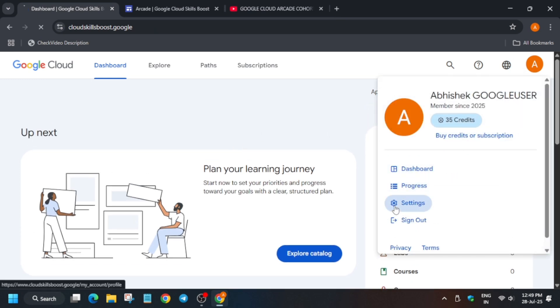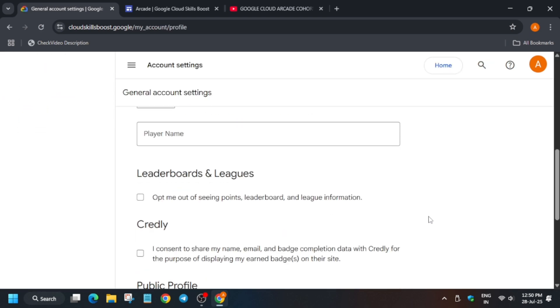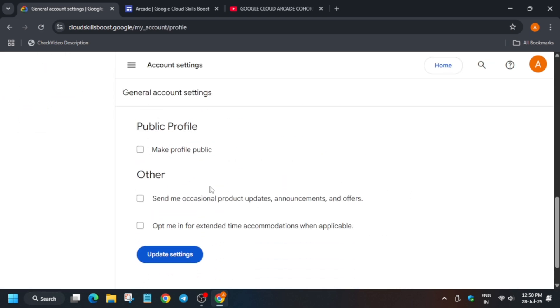Go to the Settings option and here you have to enable your public profile. In the public profile section you can see our profile is not public, so we have to make it public. A public profile contains all the badges — it is like a track record of your progress: whatever games you complete, whatever labs you have completed, whatever badges you have earned. In case you face any issue, this will help you work with the support team.